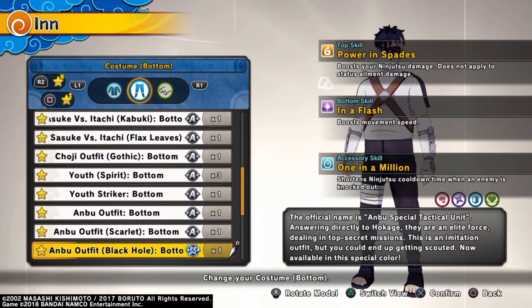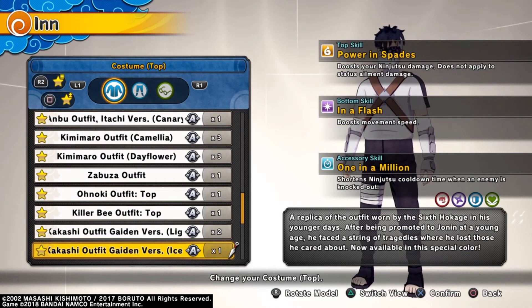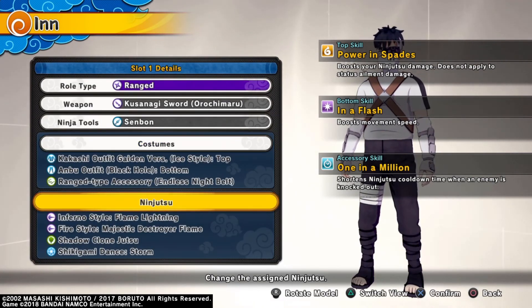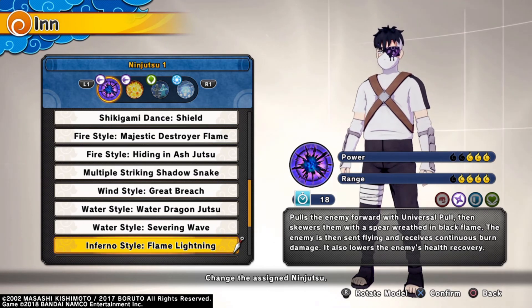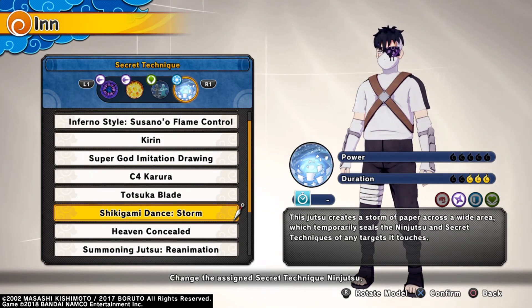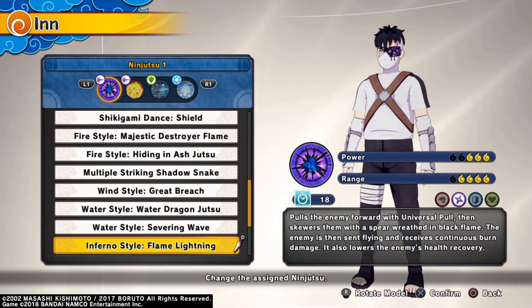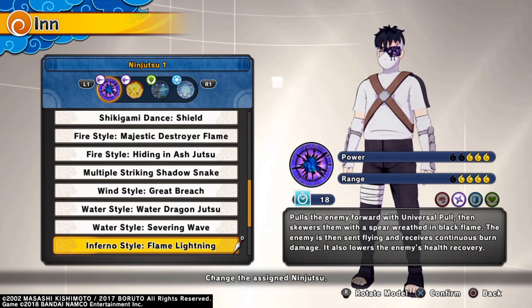Last but not least, our flag battle build. We're going with power and spades and a flash to boost our movement speed and one in a million. As a range, it is your number one job to retrieve the flag — that's why you need pull. You need to know how to use it, or you're going to sell your team. It is your main role to retrieve that flag. For the alt, we're using Shikigami Dance Storm — it takes away people's ninjutsu and their secret techniques. Whether you're using it to defend your flag or to make that push, it's always going to be reliable and it's definitely worthy of being called meta.